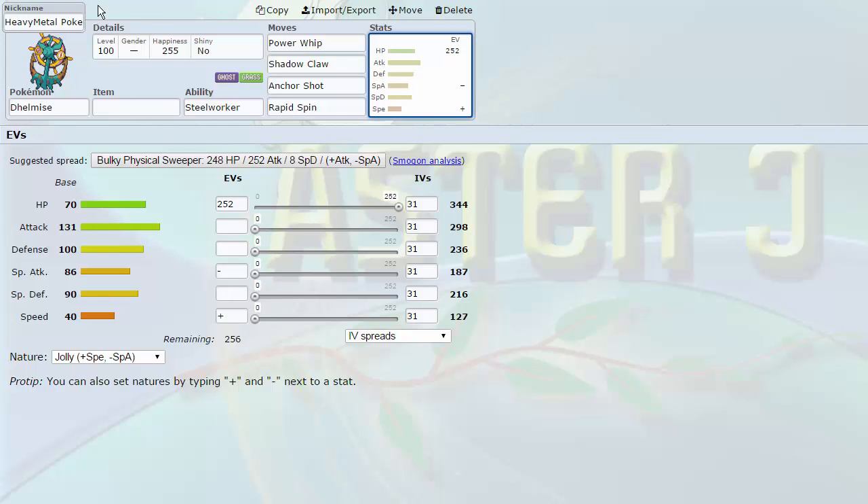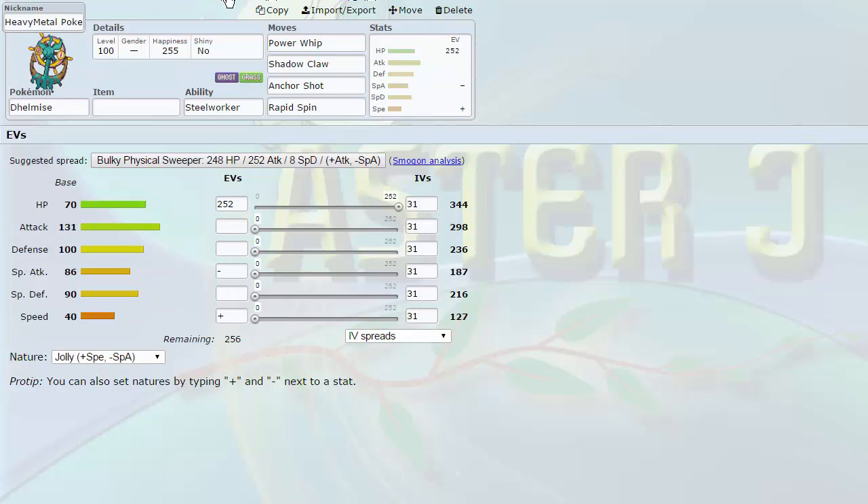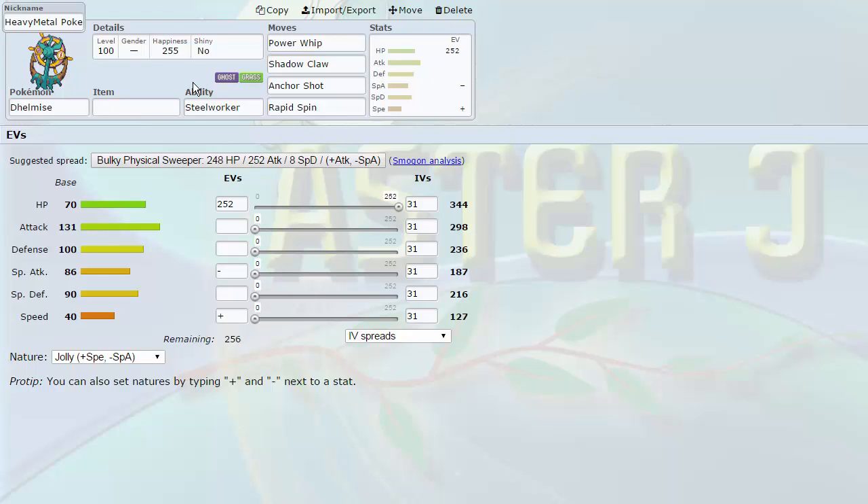It's a great fifth round pick. It's great support for Kyurem-Black, Necrozma, and even Diancie — just getting rid of hazards. If I don't want to switch Diancie into potential Stealth Rocks, I can always switch in Dhelmise. The greatest thing is that Dhelmise beats most Rock-types and Ground-types because of its Grass typing and Steel-type coverage with Anchor Shot and Heavy Slam. Dhelmise is really cool — Heavy Metal Pokemon in the house. This is going to be a really long draft review.